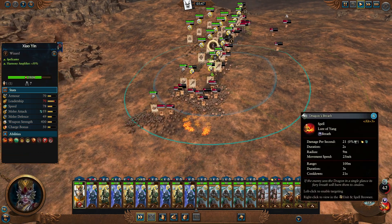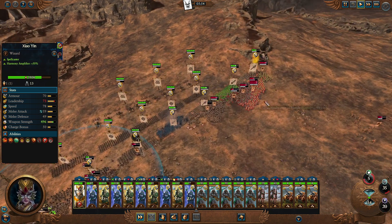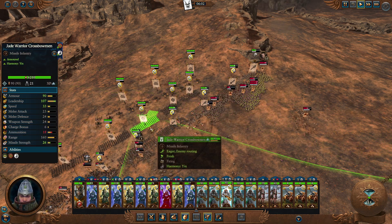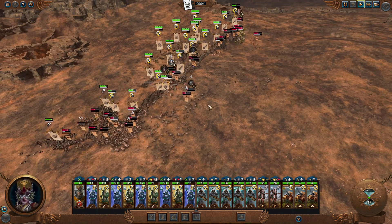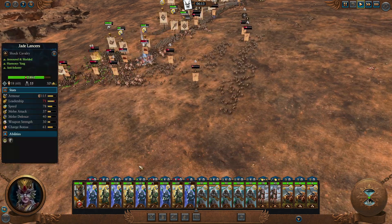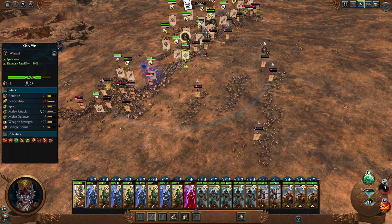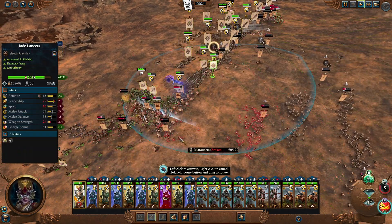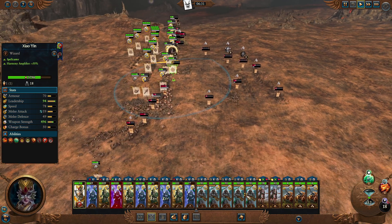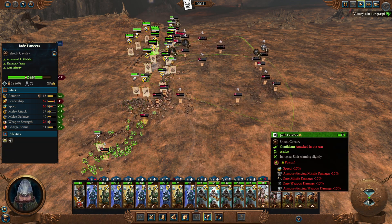Nice engagements back here — we're doing pretty well for ourselves. The front line is holding very nicely. This is about an army and a half — a lot of chaff, nothing too impressive. The idea is mainly to showcase this kind of army build and why it can really win you a lot in the mid-game. All of these units are tier 3, so it's really not expensive infrastructure-wise. It has great auto-resolve weight. Jade Warriors do amazing with that — just the high amount of armor, really good melee defense stats.